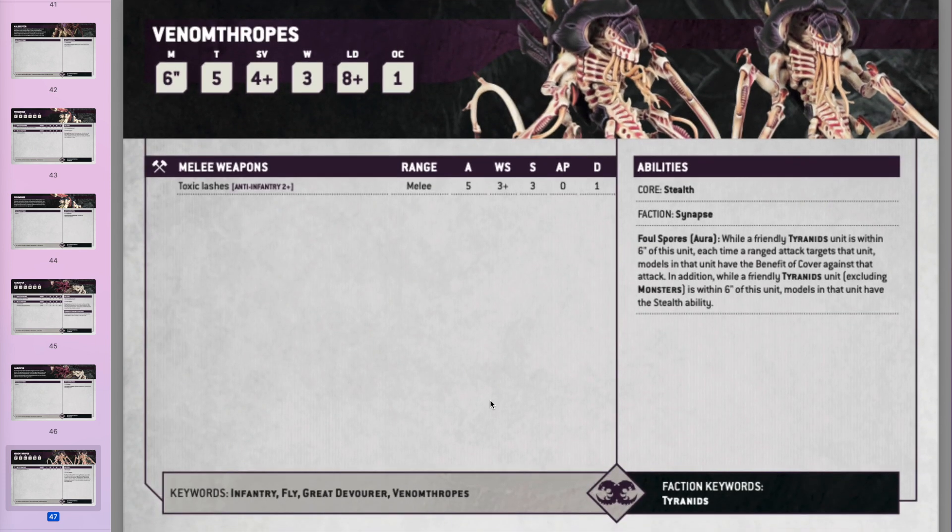Zoanthropes — minus 1 to hit, they can make other things minus 1 to hit too (unless those things are monsters), and units nearby can gain the benefit of cover. They're not great in combat and not that difficult to kill — just 3 wounds with a 4-up save. It depends how many points they are. If they're cheap enough, maybe put a few in the middle of your army, but you're essentially paying points just to give some units cover saves and minus 1 to hit. Interesting choice, but probably only worth it at a low points cost.